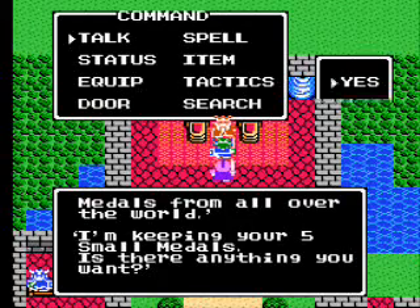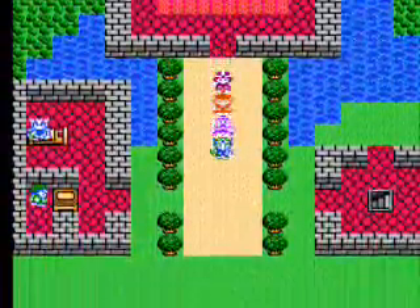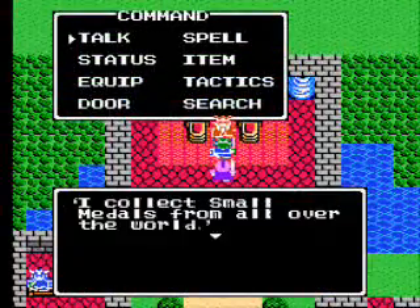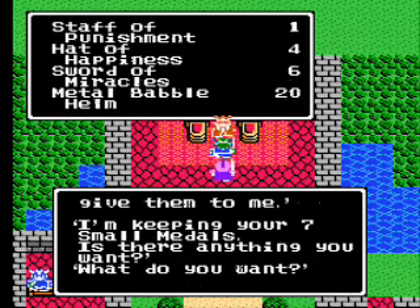Let's see what the Small Metal King has to offer here. I already got a couple things from him. Our wagon — we left it inside the ship, how stupid is that. Now, since we only have 32 small medals available, that means we can spend like 12 of them. I'm gonna get a Hat of Happiness for Bray — it increases his defense by 15 and recovers MP with every step you take in the overworld. Or you can get another Sword of Miracles if you want. But definitely keep 20 for the Metal Babel helmet, because it's a very good piece of armor that you may want for one of your spell casters.